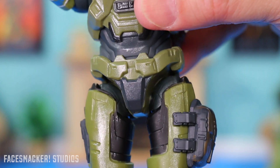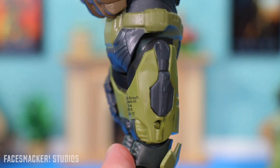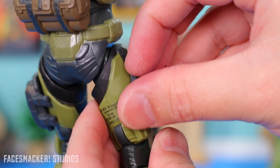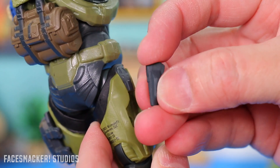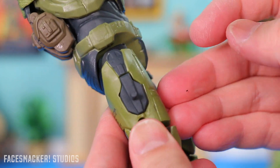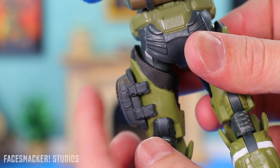Moving into the legs, we got some nice armor sculpting there. Got some paint on his groin piece and his booty right there, plus the annoying legal jumbo blurb. On this side, the leg panel pops off — nice details on the inside. It's got some flex to it, and because of that flex it sits in nicely and doesn't fall out. So definitely great there.